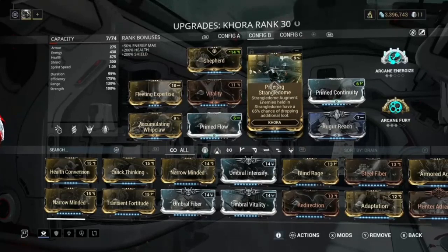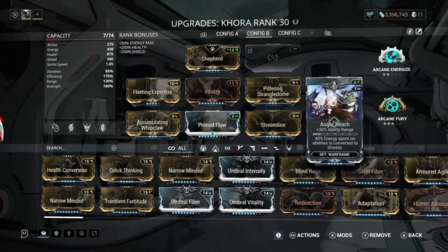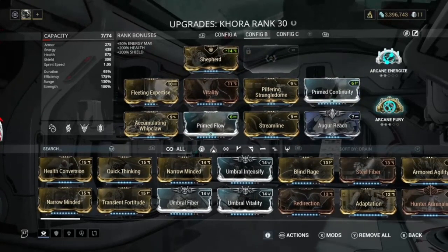We've got Pilfering Strangledome so we can get more drop chance. I would normally use this when there's a big chunk of enemies — put my strangledome down, then kill them all. I'm still using Pilfering Strangledome because we don't have a lot of duration in this build; we're not trying to build for duration. We do have Prime Continuity on there so we don't go negative duration, because duration is still key.